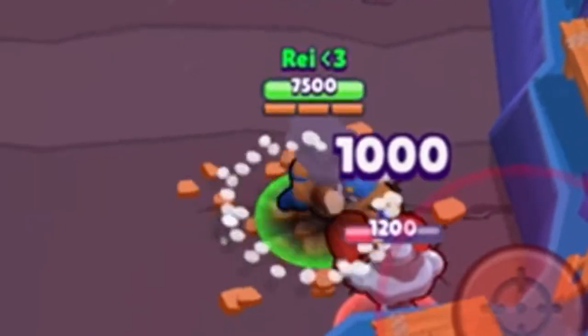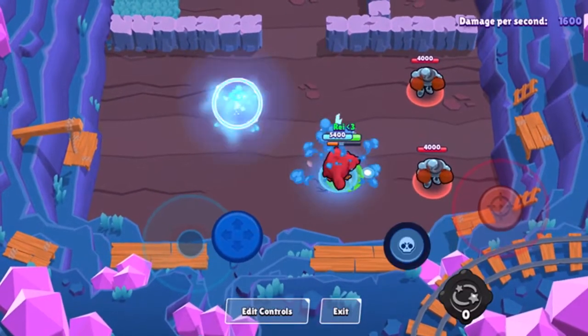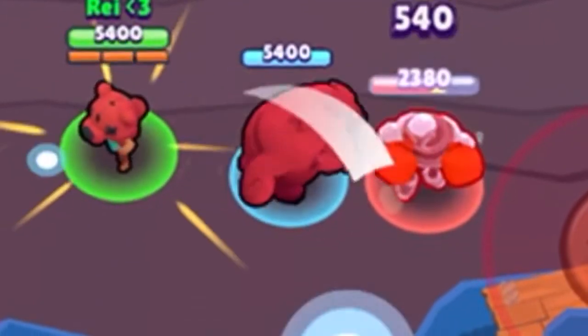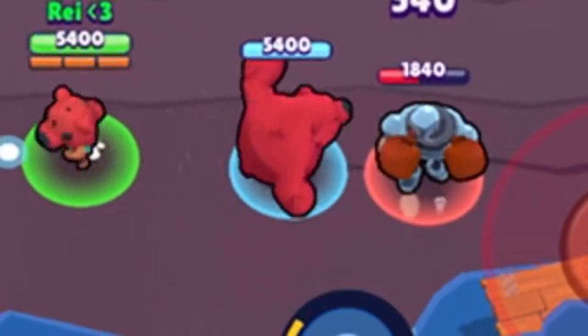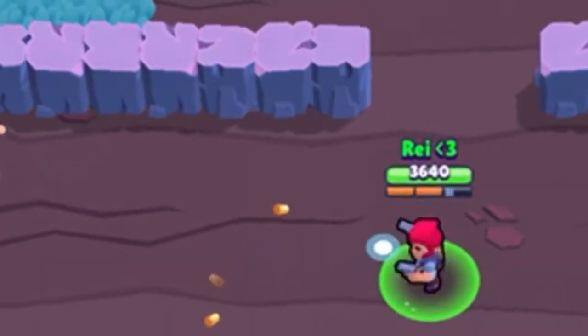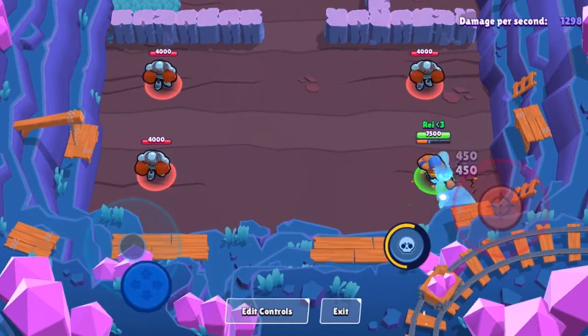I've just about earned my super, which is a powerful attack that each brawler has. Different brawlers have different supers — Lita's is a bear, and Colt's is very long-range shooting which is also a very powerful shot.